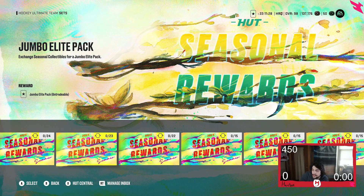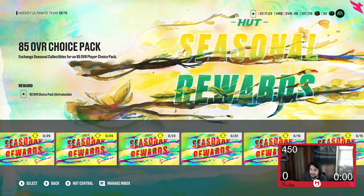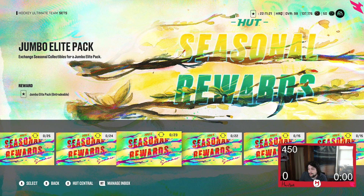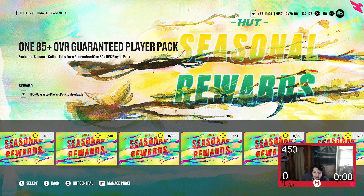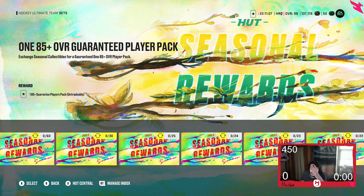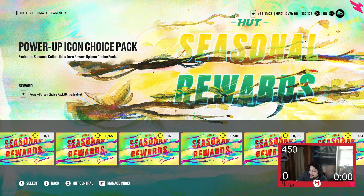The 84 plus is 22 seasonal collectibles. A jumbo elite pack is 23 seasonal collectibles. The 85 overall choice pack at 23 — I would not do that because you can probably get an 85 in the jumbo elite pack plus other potentially good cards. That's 24 collectibles. 25 collectibles gets you one power collectible. Then the 85 plus is 30 seasonal collectibles. 60 collectibles gets you an 86 plus, which is a guaranteed purple item. 65 gets you a power of icon choice pack — I don't know why it still costs that much, because power of icons are very, very bad unless you get Lemieux or Gretzky, and they cost a lot to upgrade.